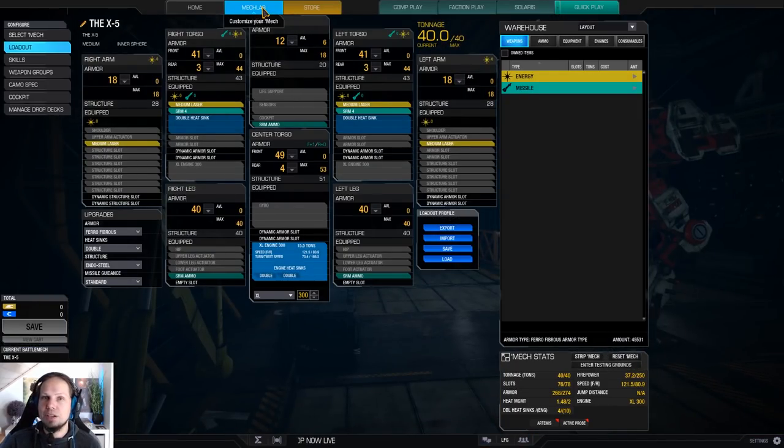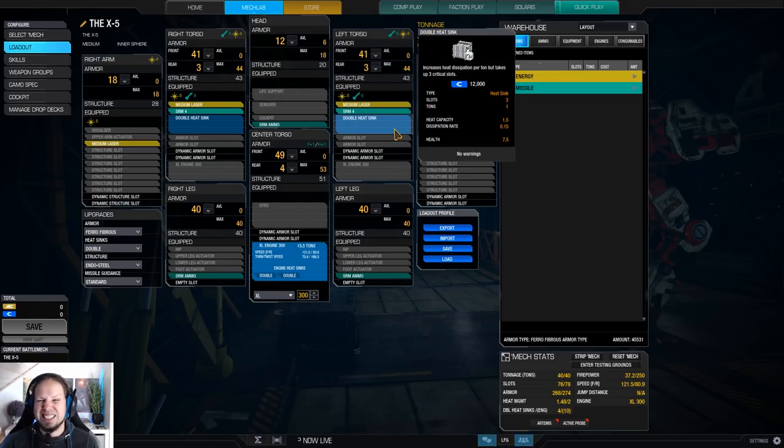We use it as a mid to close range skirmisher. We have two SRM4s, we have four medium lasers, we have three tons of ammo, XL300, and four double heatsinks so that we can be super active with that — and that's what we do.